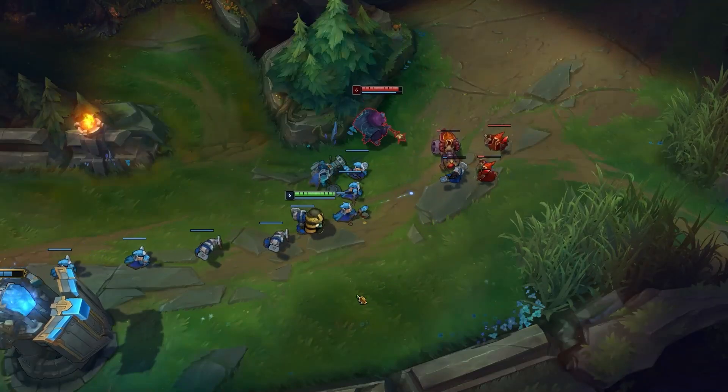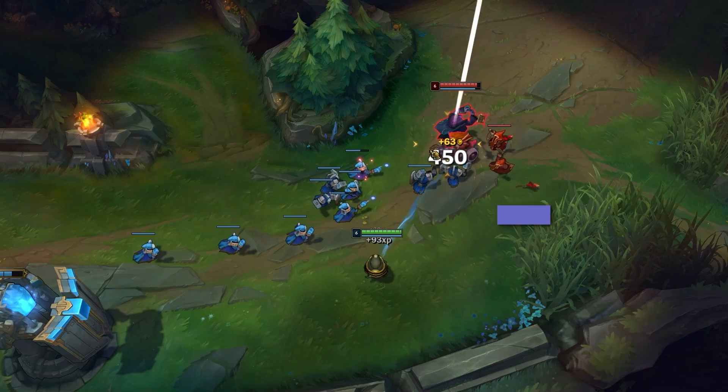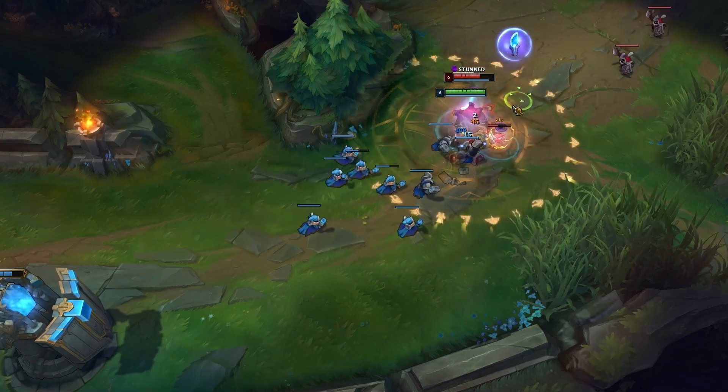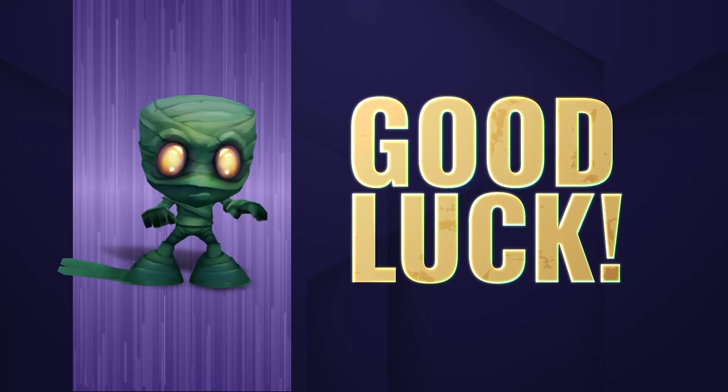Your enemies will often hide behind minions to avoid your Q — look to catch them off guard with a cheeky smite first. Smite the minion, Q your enemy, GG, well played. Thanks for checking out this short guide on Amumu. Enjoy playing him on the Rift. Take care.